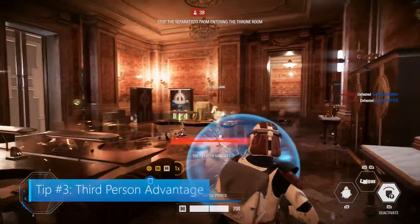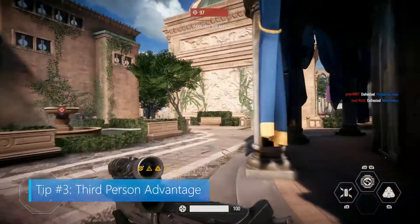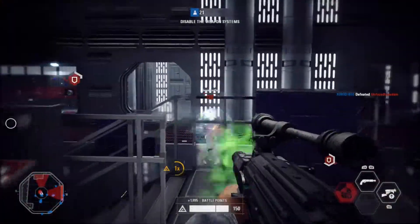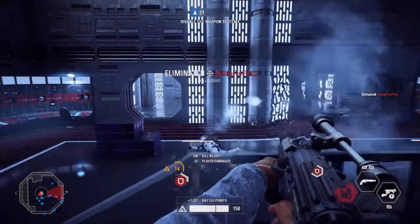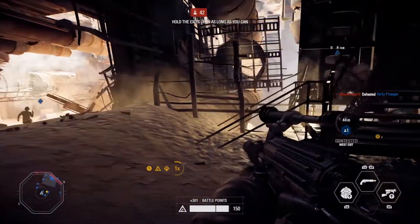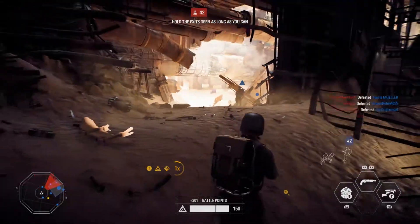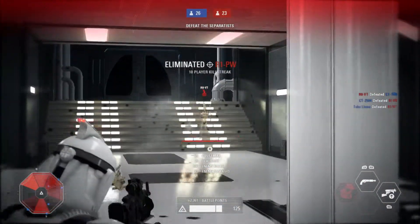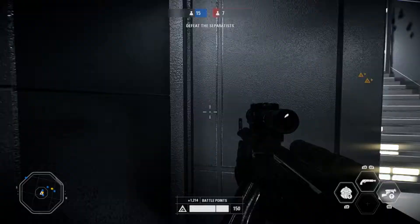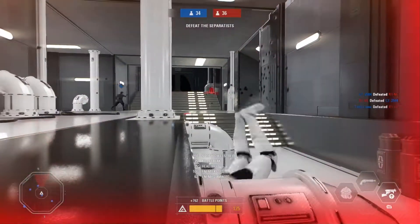Tip number 3: Third Person Advantage. The stunning beauty of Battlefront II is a great reason to want to stay in first person view — first person is more immersive. However, it does limit your field of view to the area that you're facing. By holding down on the D-pad, it will place you into a third person point of view. Third person is useful for close quarters combat and a defensive playstyle, as it allows you to see your character's surroundings better and may help you locate the source of incoming fire.